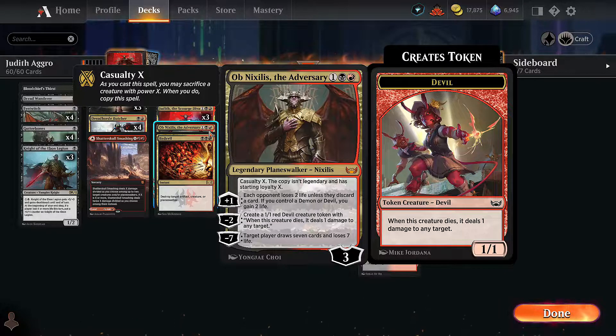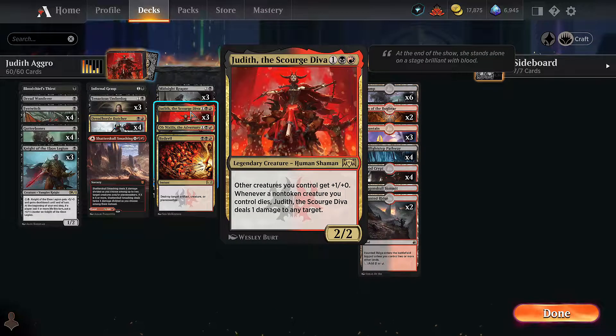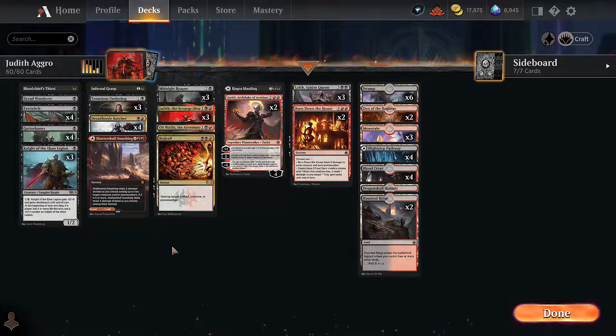Judith says non-token, but the combination of all our stuff dying, Judith dealing damage, and making devil tokens that also deal damage really helps an aggro deck finish the game off once the board starts building up. Same thing with Nixilis - he also makes devil tokens, has a plus one ability that can drain life. And Lolth draws cards, makes spider tokens, and gets loyalty when stuff dies. We love our stuff dying: our stuff dies, we deal damage; our stuff dies, we draw cards; our stuff dies, it deals even more damage. So we're super aggressive but also happy if our aggro threats die. We're either going to hit our opponent aggressively or they kill our stuff and we continue dealing damage regardless.